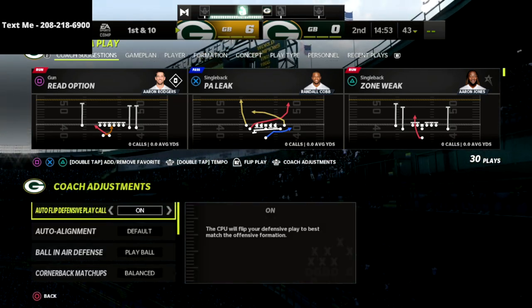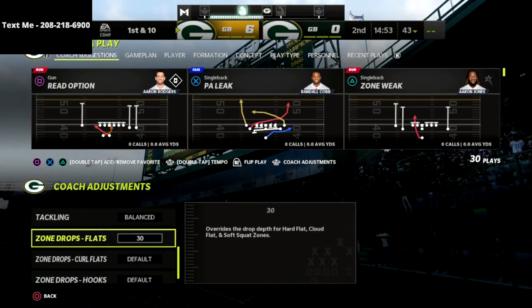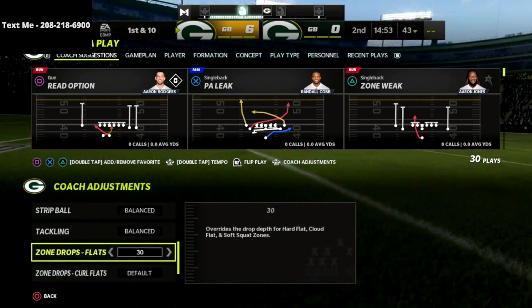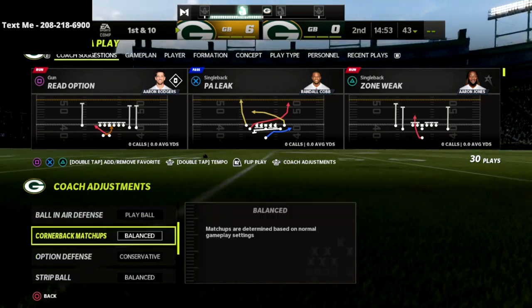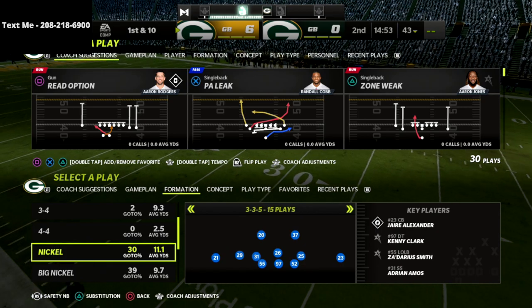Here's how we're going to do this. Go into your coaching adjustments and put your flats on 30. Everything else stays on default — just put your flats on 30, that's the only adjustment you need to make.